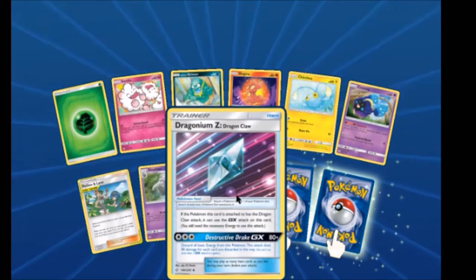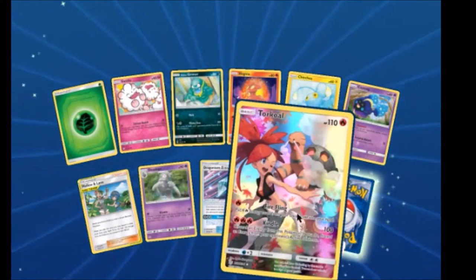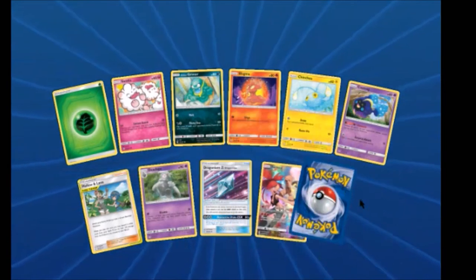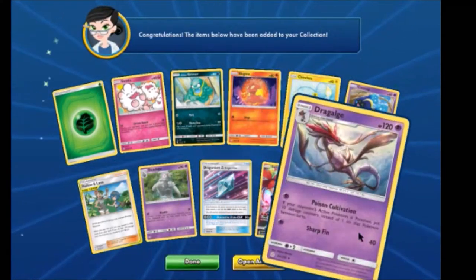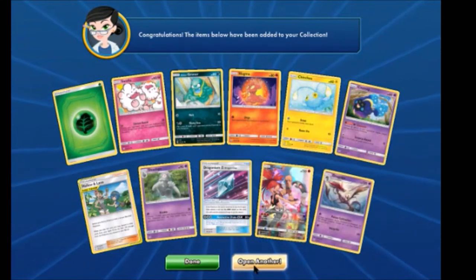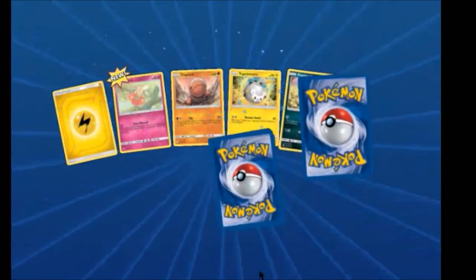Dragonium Z. We have another Turkle — cool! And Dedenne and Goomy. I'm gonna have one of those in my new Y game I started, I think.